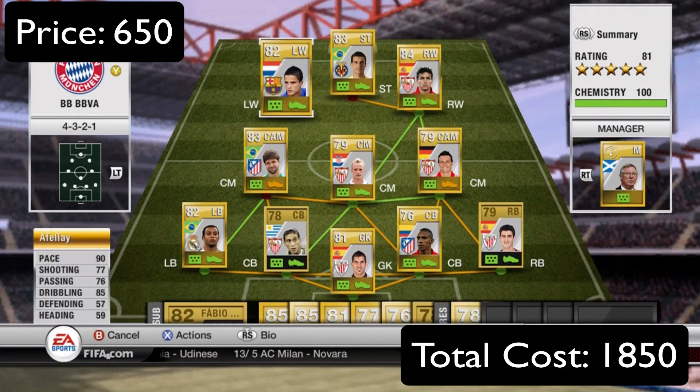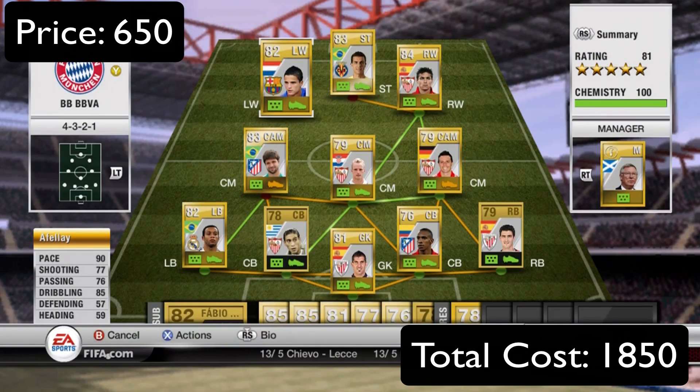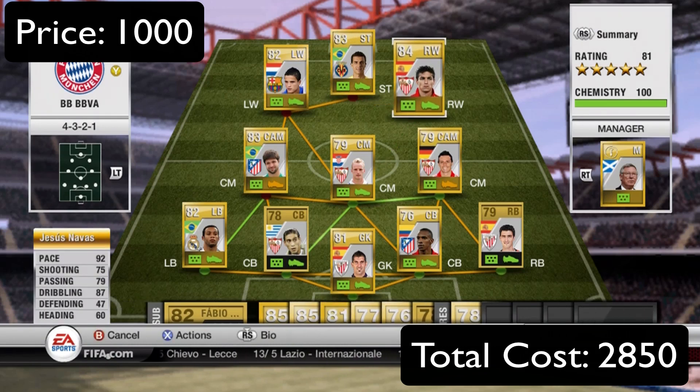He always seems to score at least a goal a game for me — not too bad. Moving on to the left wing, we have Afili: 90 pace, 77 shooting, 85 dribbling — quick, good agility. He scored a ton of goals for me: 26 goals in 27 games playing at left wing, so that's pretty good. Only 650 coins for him, and both Nilmar and Afili have four-star skills, so this is a pretty skillful team.